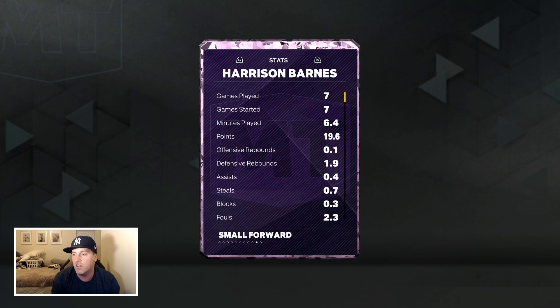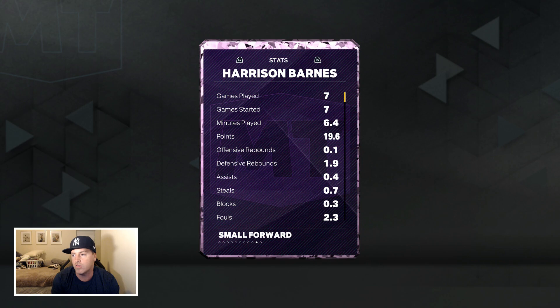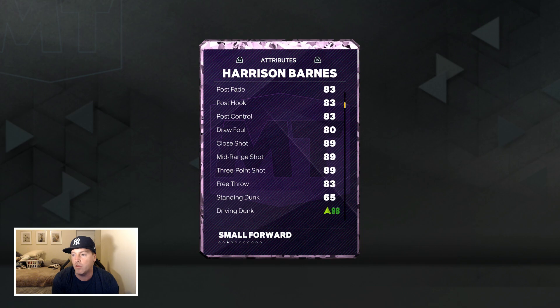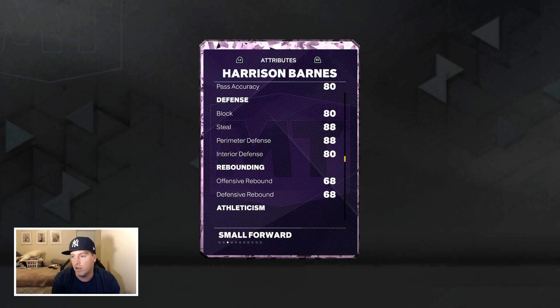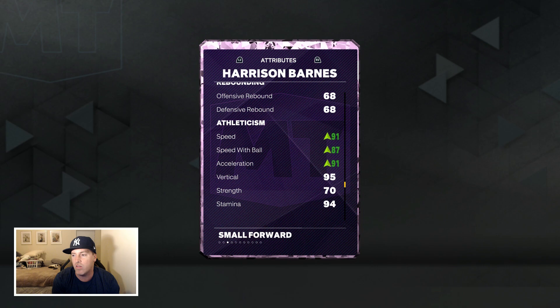Post lockdown, workhorse. Now you do need to upgrade his quick first step and he does not come with limitless range — two cons to note right now. Taking a look at the stats: 85 driving layup, 83 post fade, 89 mid-range, 89 three-ball, 98 driving dunk, 88 perimeter defense.